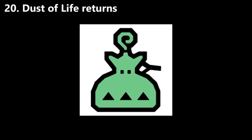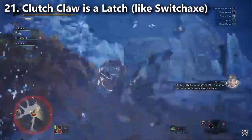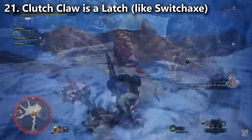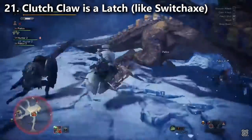Change number twenty: there's an upgraded Life Powder called Dust of Life. Change number twenty-one: we learned that the new Clutch Claw can actually be spammed. A lot of people were speculating whether it's a one-use thing with a big cooldown or only usable under certain conditions — nope, you can use it over and over again.